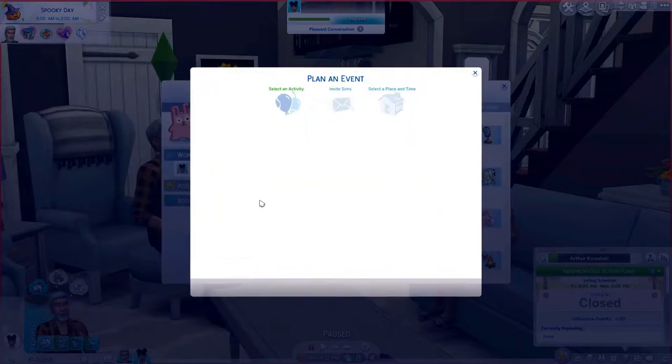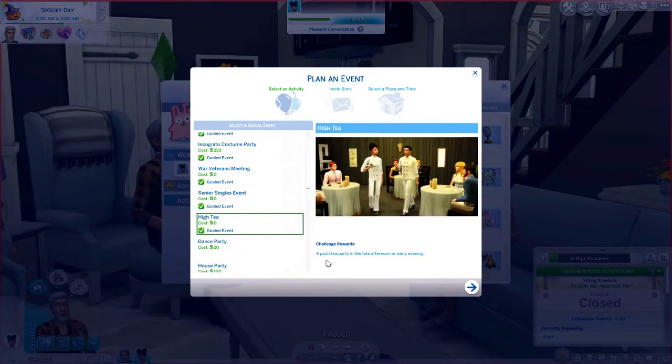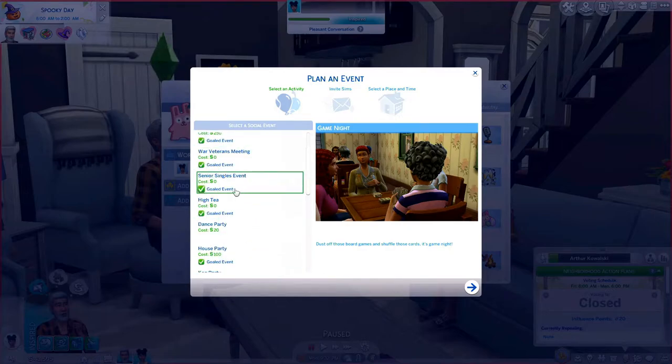Now let's look at some of the new events that come with this mod. Going to the calendar and adding an event, we have the 'War Veterans Meeting': 'These brave seniors once fought in the Llama Wars and deserve recognition for all they did to keep us safe from the freezer bunnies.' We also have the 'Senior Singles' event — whether you're a widow, divorced, or just chronically single, this is the event to help you find love before the grim reaper comes knocking. There's also 'High Tea,' a posh tea party in the late afternoon or early evening, and a 'Game Night' — dust off those board games and shuffle those cards.